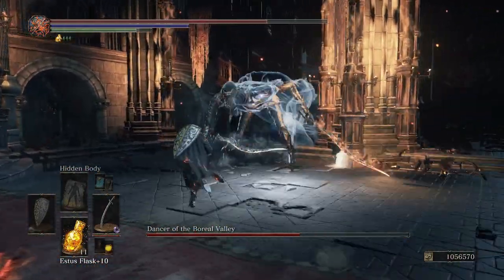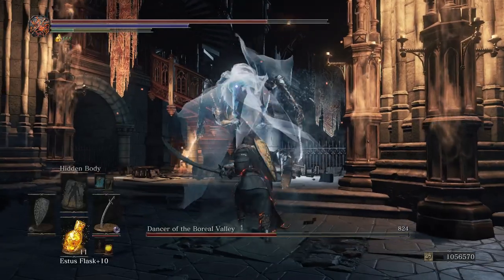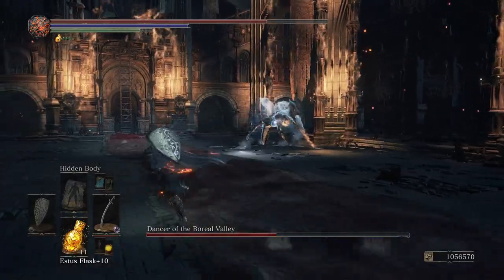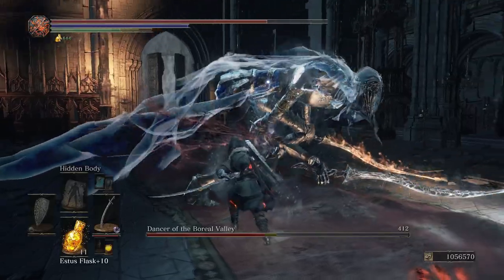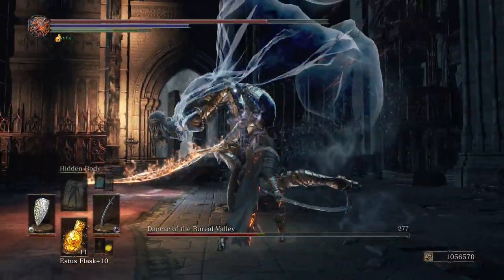Before you just saw her do that spinning combo attack — I believe it's called Dancer's Grace. If you hug her butt like I did, you'll avoid most of the attacks. And for those last two swings, you just want to roll or double roll, maybe triple roll. As you can see, I'm having an easier time avoiding her attacks by hugging her back right leg.